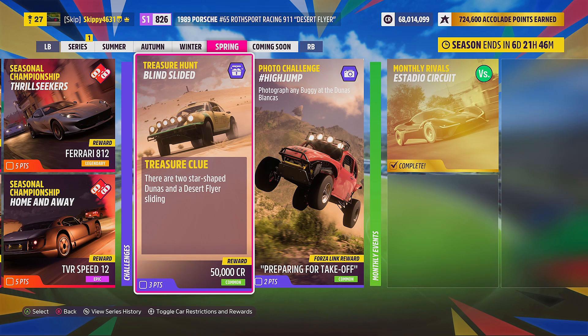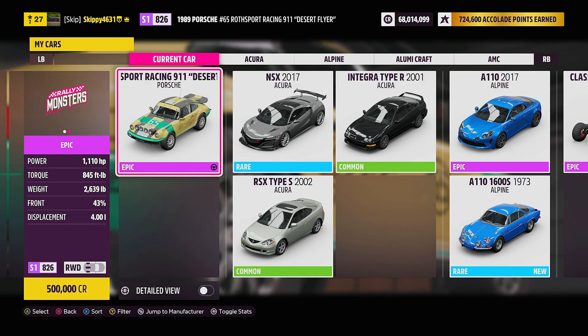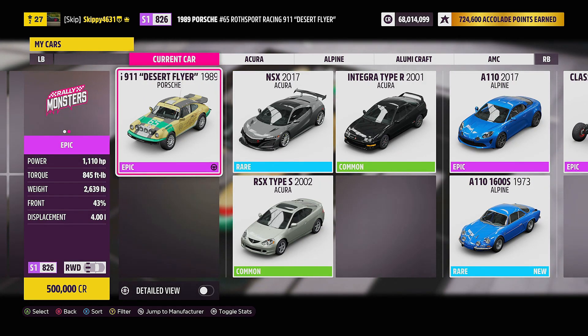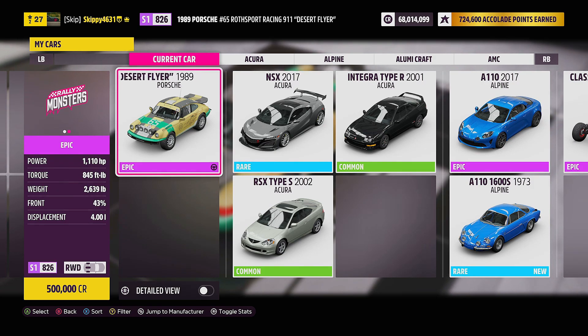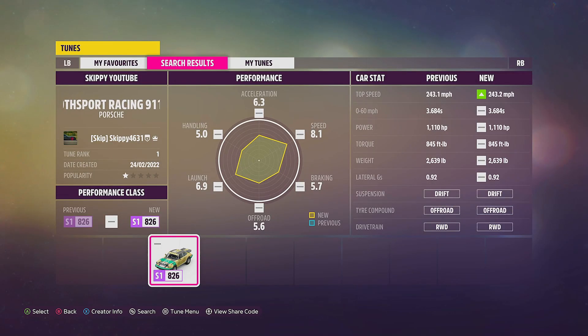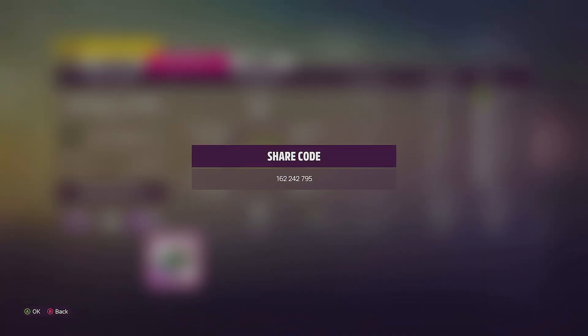This week's treasure hunt is called Blindsided. The clue is: there are two star-shaped dunas and a desert flyer sliding. To break this down into two parts — first, the vehicle you're going to need is the 1989 Porsche number 65 Rossport Racing 911 Desert Flyer. I do have a tune available; just search my gaming tag skippy4631 or use the file name skippy youtube. Share codes for the tunes are in the description and comments below — just bear in mind it is a drift tune.